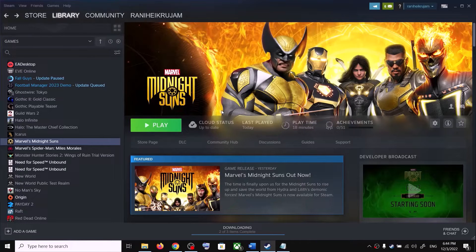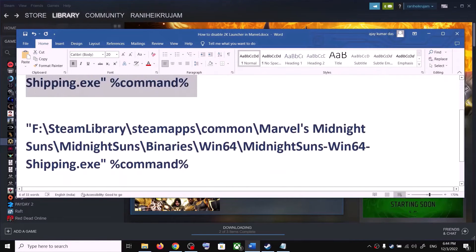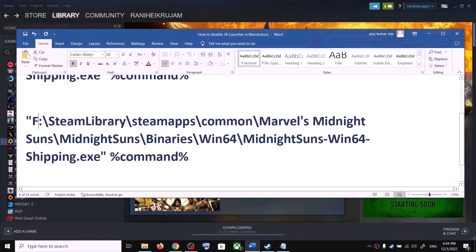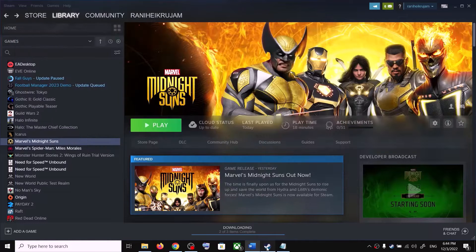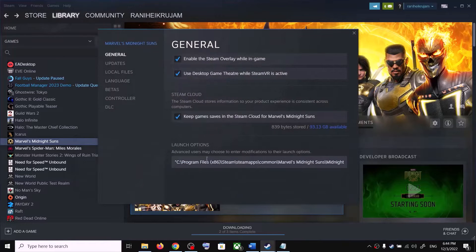If the game is installed in C drive you can use this location. Now if the game is installed in some other drive — for example D drive — you can use this location. Make a right click, select Properties, and if the game is installed in another drive, simply change the name of the drive.